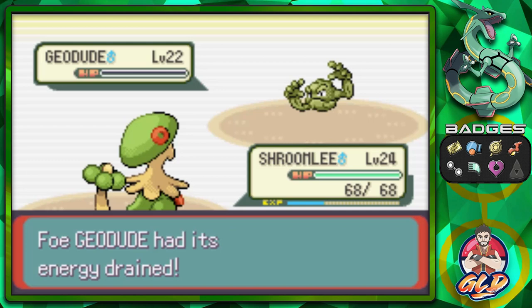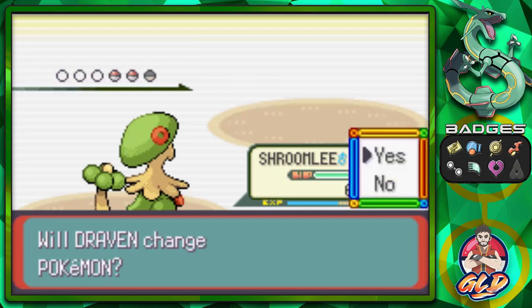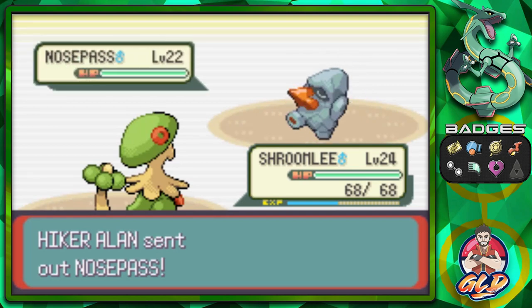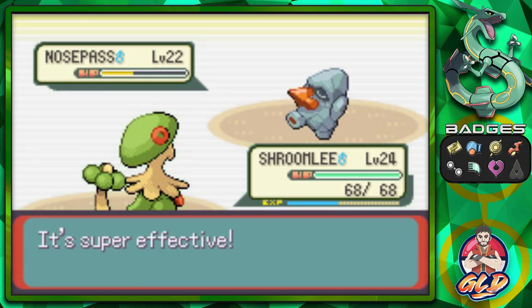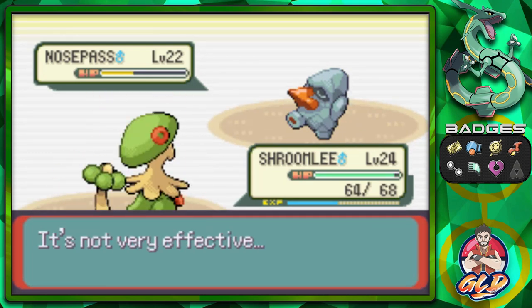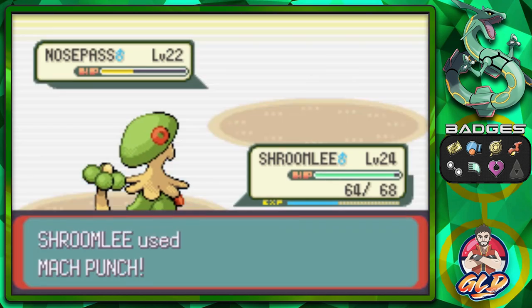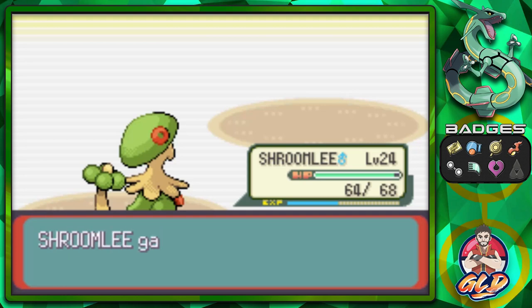We get some more points, and Hiker Ellen comes out with a Nosepass. Let's continue with Shroomly — go straight for Mega Drain yet again. It nearly takes all its HP. Here comes Rock Throw, not very effective. Let's go with Mach Punch — it's super effective and it's a critical hit! Yes!